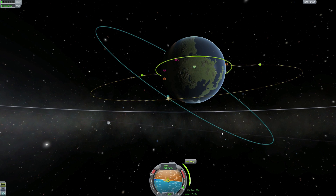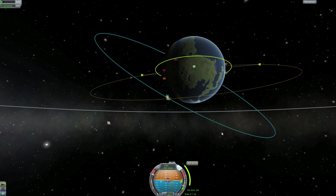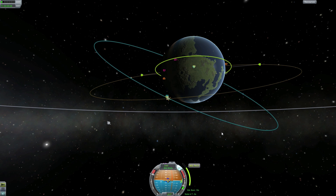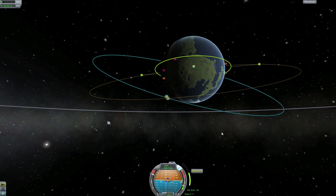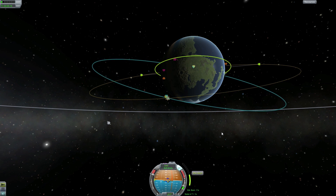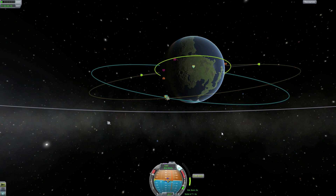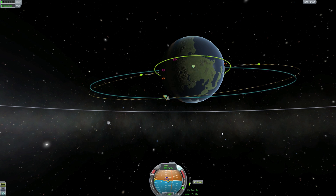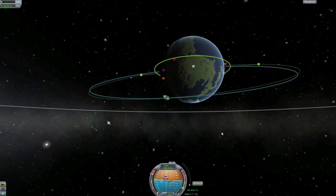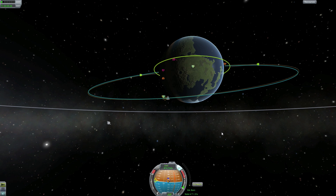Let's go to our maneuver node — we are at our burn point already. We are burning and getting that velocity corrected. In this tutorial it's being a bit extreme; hopefully you won't get this elliptical an orbit, as it will be pretty difficult without infinite fuel or a huge fuel reserve.